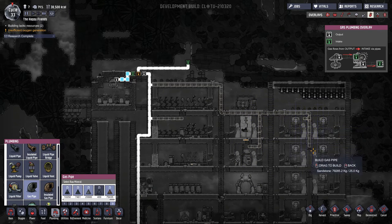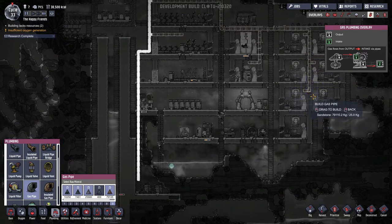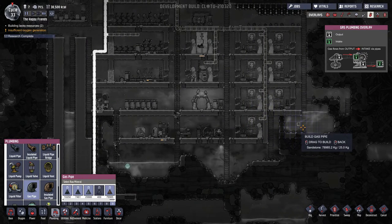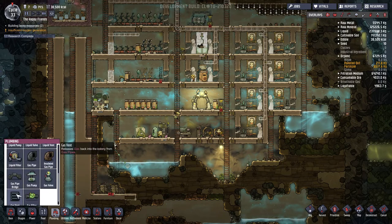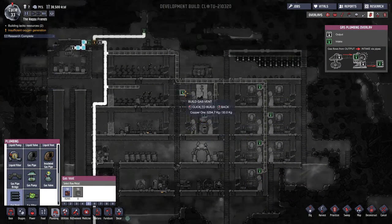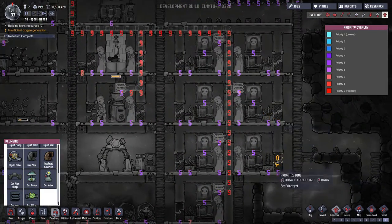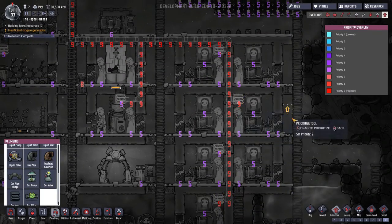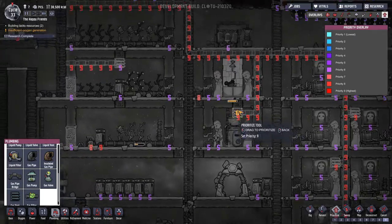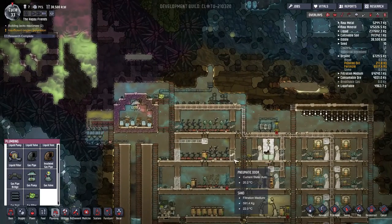The short-term solution is going to be over here. Here's what we're gonna need — like that, like this. Yes — vent, vent, vent, and a vent, and a vent, and all of that is a priority nine. Let's make sure we didn't miss anyone — no one's left out. Okay, and this pipe down here we'll worry about later, but that's what we need for now.